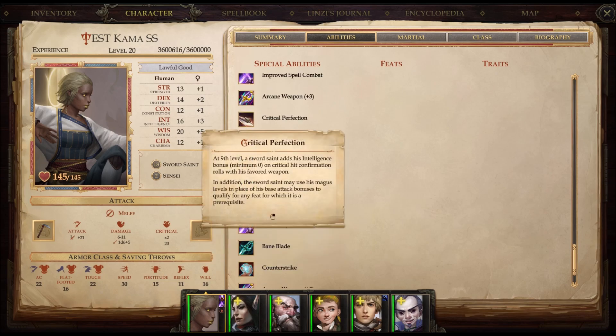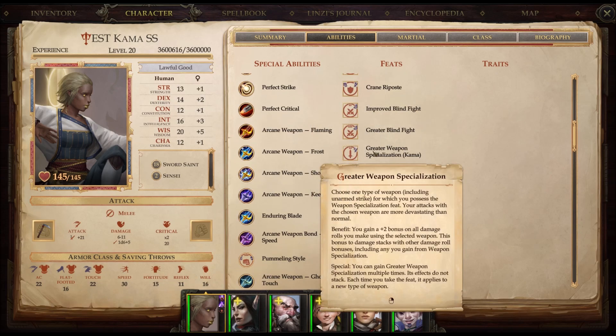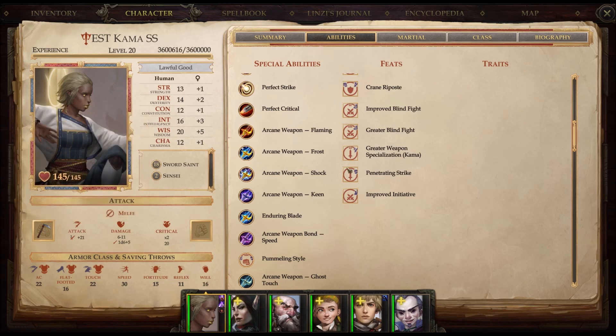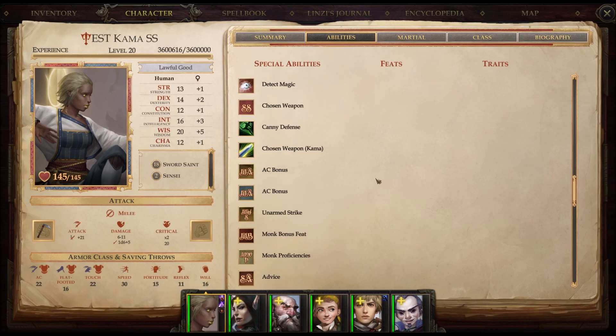Critical Perfection — while I don't particularly care about adding my Intelligence bonus on a critical hit confirmation, that's always good. The important part is that this also gives our Sword Saint the ability to replace his base attack bonus with his Magus level, only for purposes of qualifying for certain feats. Much like the Fighter feats, there are ones where your BAB has to be 15 for you to pick them — Greater Weapon Specialization, Penetrating Strike, possibly Greater Blind Fight. My BAB is only 15 at the very end, so having that ability that gives me a pseudo-BAB score for the purposes of purchasing feats comes in super handy.